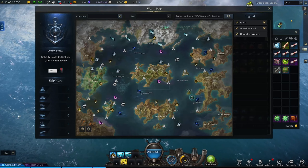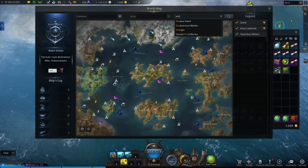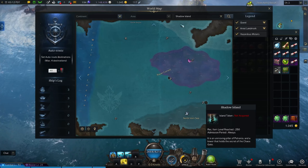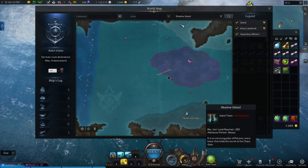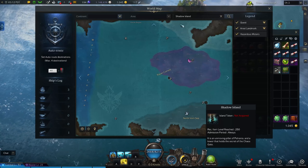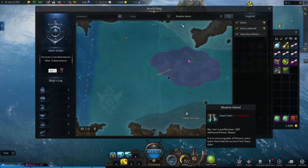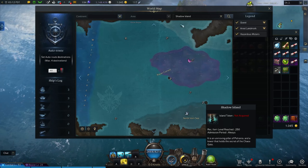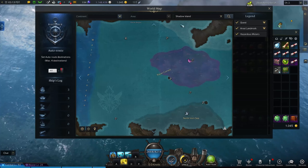We're going to start off at the islands, beginning with Shadow Island. You travel there, go in, do the quest lines, kill a bunch of monsters, and turn in quests. The only thing is the final quest requires you to complete level 24 of the tower in Vern. If you don't know how to do that or where the tower is, I have a video linked in the description below. This first island takes 10 to 15 minutes tops.